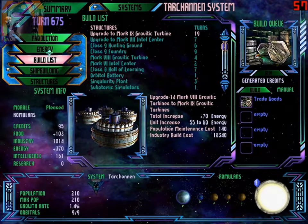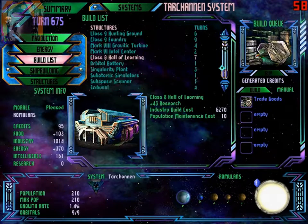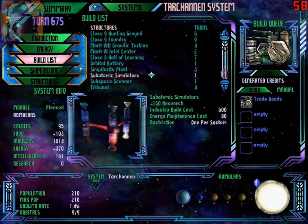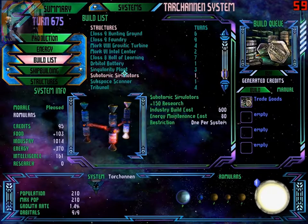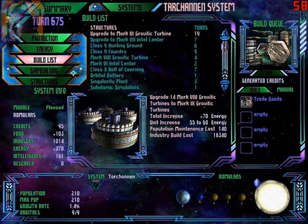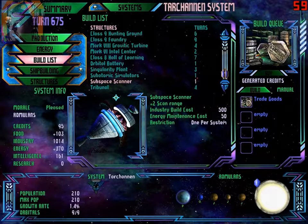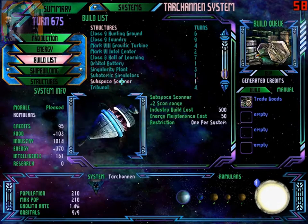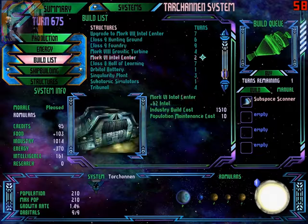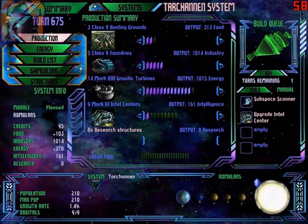How much energy do we have? We have 370 energy surplus. I want you to build — yes, we do have one. Shield. Let's do something else now. Let's go for one subspace scanner — we can afford it — and then upgrade the intel center. Sounds about okay.